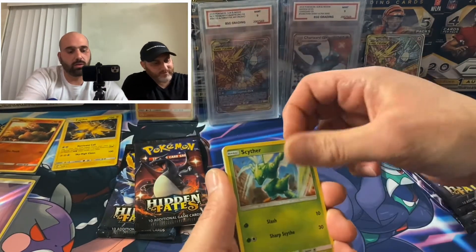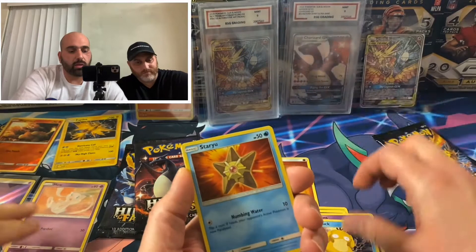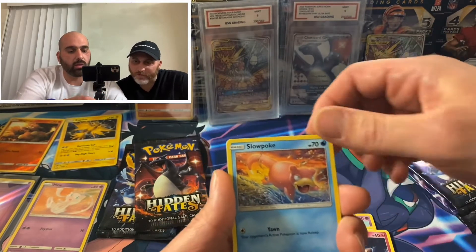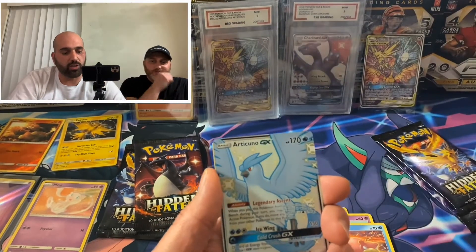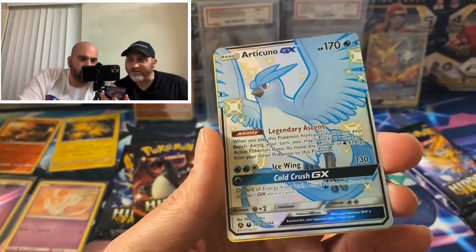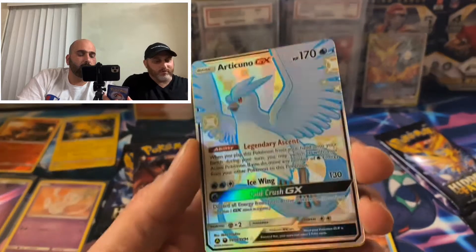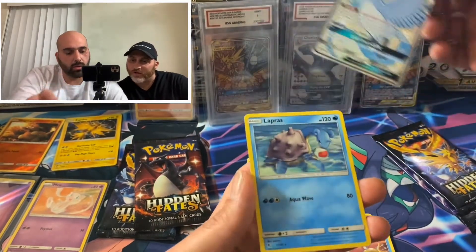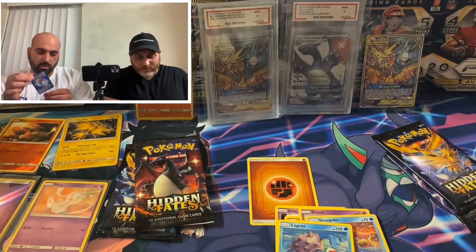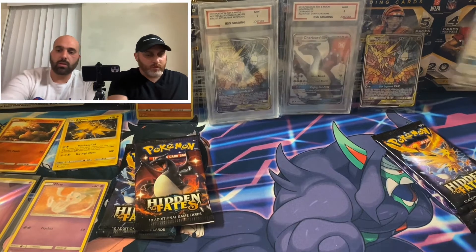Cytoc, Staryu, Fairy, Slowpoke — and that's our first GX! Articuno GX. This thing is really immaculate, look at that — that is a beauty. That's a beautiful art. Very cool guys, we are going to move on to our next one.